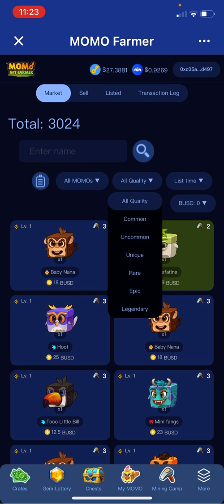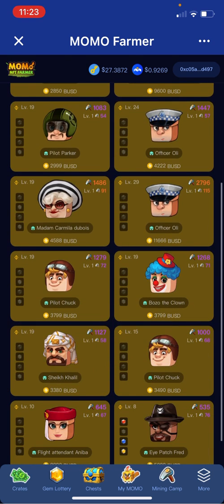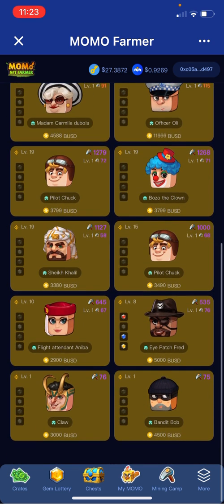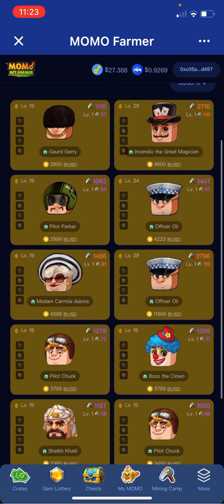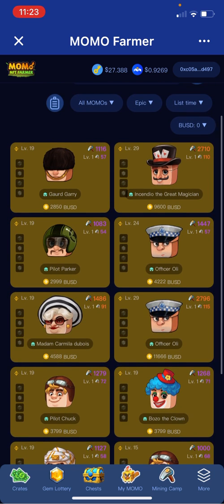You can go over to these Epics if you've got some money to throw down. Let's say you had some money — you get this level 29 right here: Incendio the Great Magician.